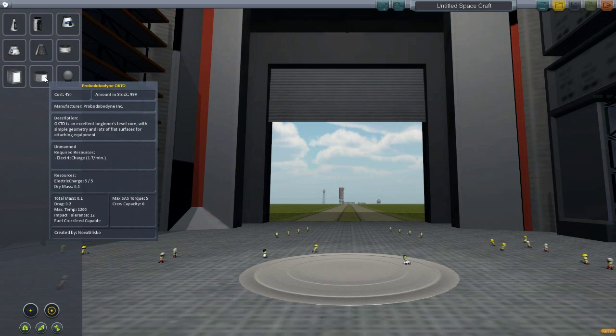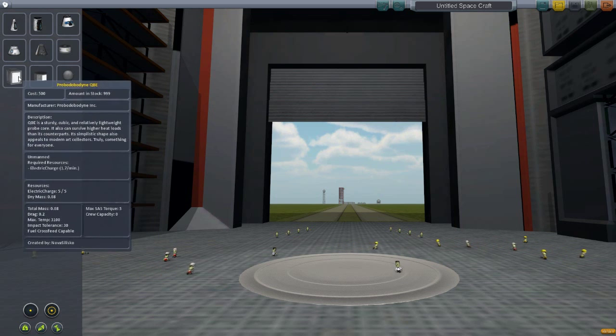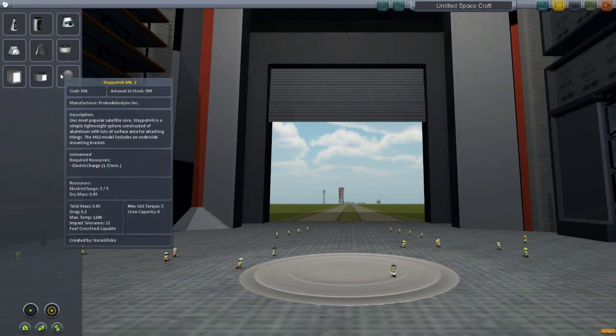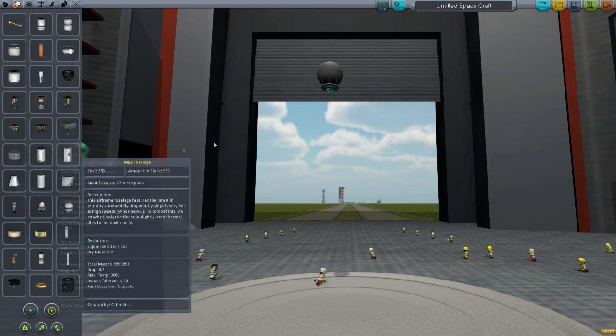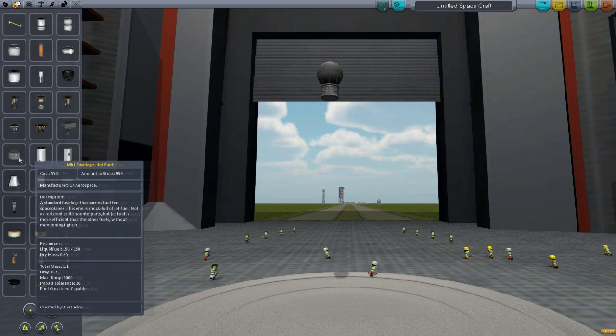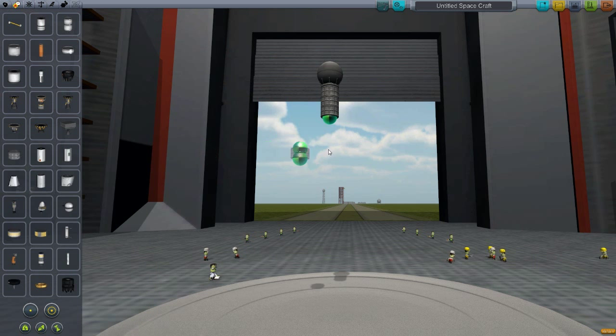We've got our Probodyne, and we've got our Probodyne other one. These two are just a lot heavier than this one, and we don't really need a very heavy one. So we're going to get one of those, and then we're going to get four of these Oscar B fuel tanks. These are going to be so we can modify our orbit whilst we're up there.